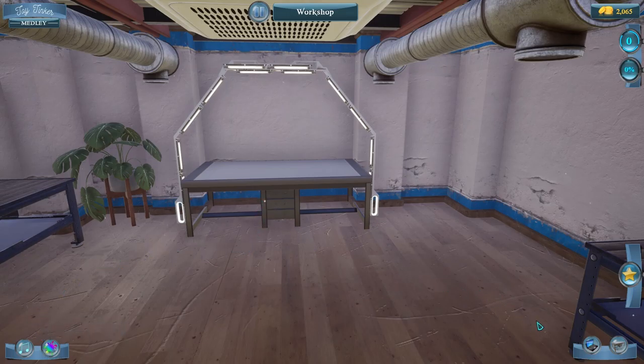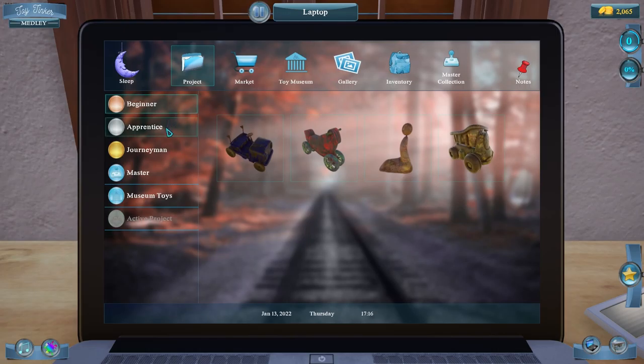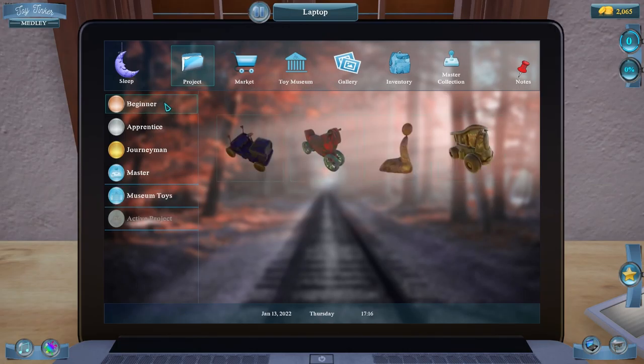Let's go ahead and click on our laptop. This brings up our projects. We have beginner toys, apprentice, journeyman, master, museum toys. We have to be level 15 to work on museum toys. This does feature a museum in the game — for the better toys you can put in a museum. We got to see that in the demo, and you can check that demo out — it's still on my channel under my demos playlist if you want to go through the tutorial.